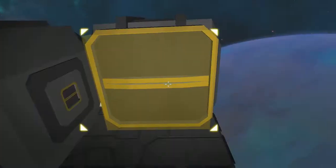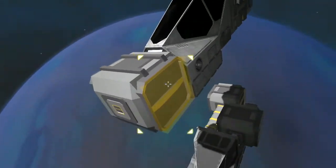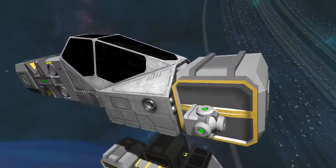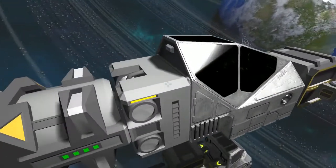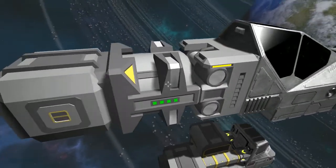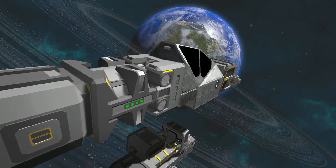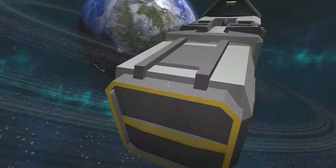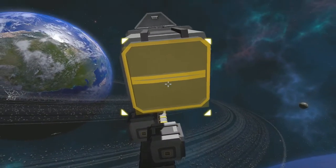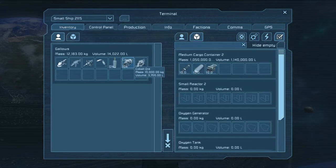I'll double check that information once we've completed the video. Next, what we have here is through the small connector on the front, we have a medium cargo container. The fighter cockpit is connected by its small conveyor tubes to the O2 generator, which is connected by a large conveyor tube. That connects by small conveyor tubes to the O2 tank, which connects by large to this one here. We'll go ahead and pour everything in here, strip it off, and throw a conveyor on the end just to make it all happen.